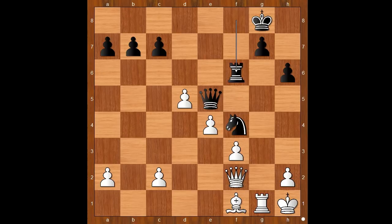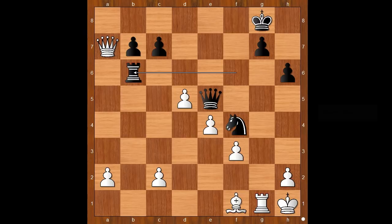Tartakova calculated very deeply and decided that it is okay to take the pawn on a7. Queen takes on a7 was played, rook to b6, and the white queen is somewhat offside. What did Tartakova have in mind? What is the best move for white in this position?